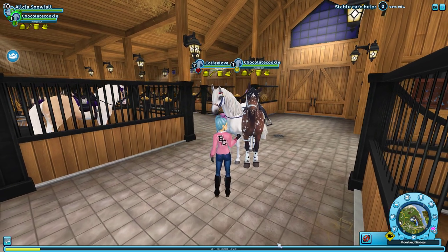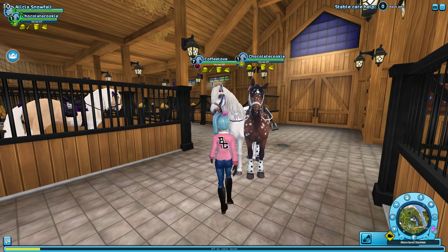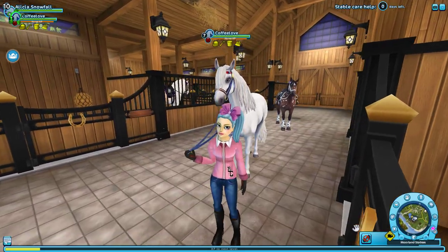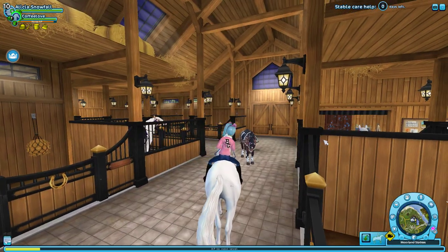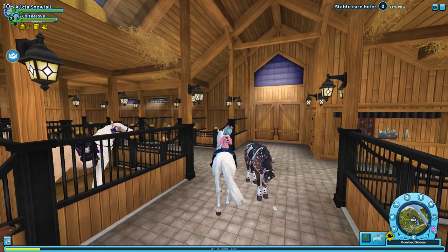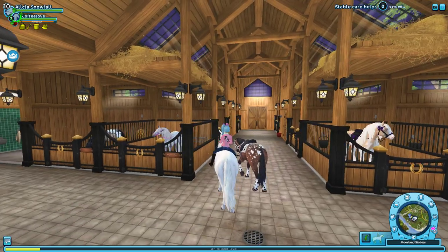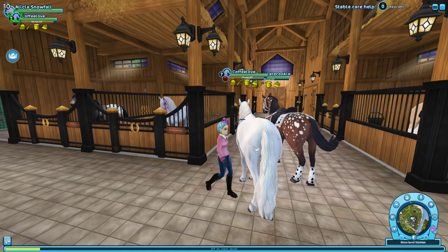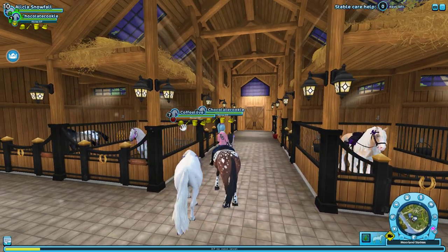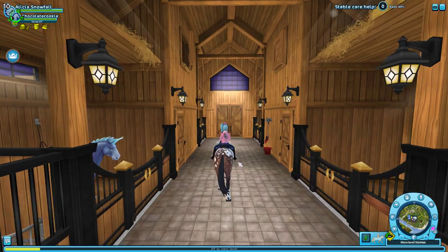As you can see, I can lead rope them — but you can't lead rope both of them at the same time, otherwise it'll be a clutter. So here I'm lead roping my Andalusian — I love their walk, and they've got the same special walk, guys. The special walk is super super nice! But then there's a difference between them. Let me quickly get on Chocolate Cookie to show you — he does not have the special walk; nothing happens. He just has his usual walk.